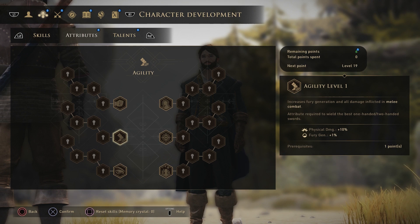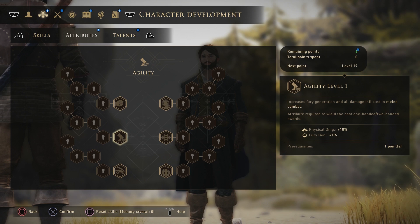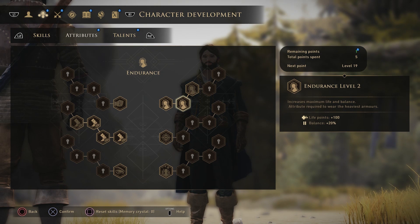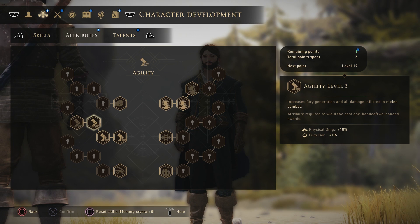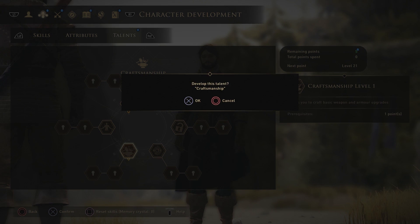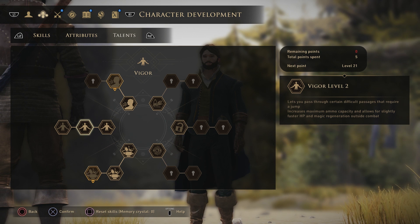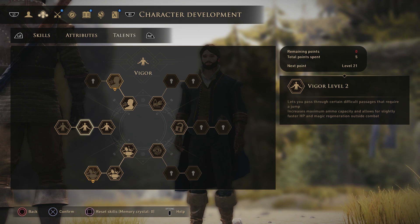As for the attributes, you want to grab Agility — mainly because you need it to wield the two-handed weapons. Go up to three points in Agility, then put a couple of points into Endurance. Even two points in Endurance will increase your tankiness quite a bit and allow you to wear heavier armor. The rest of the points you could dump into Agility for extra damage. For Talents, go two points into Craftsmanship, two points into Vigor, then one into Charisma — we only have five points available. The reason for two points each in Vigor and Craftsmanship is that armor slots can increase them by one, so you only need level two for each.